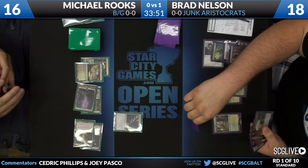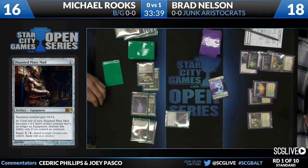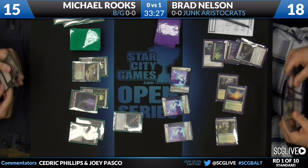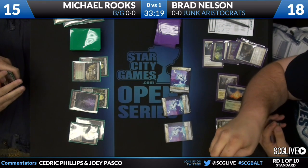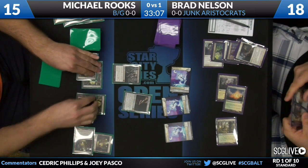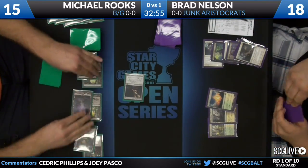Rooks is happy trading his Taskmaster for a Tragic Slip because he has multiple plays now — a Haunted Plate Mail, another Taskmaster in hand, and he can activate the Plate Mail to trade with the Smiter if he wants. There's Haunted Plate Mail, 4 mana, essentially a 4/4 with other opportunities. An Abrupt Decay deals with the Smiter from Rooks. Brad plays the front half of Lingering Souls. Rooks drew or had another Mutilate, and has a Sever the Bloodline and another Taskmaster in hand. Spirit Tokens are no threat to him right now. Nelson looks at the Haunted Plate Mail — it can become a 4/4 creature at any time, kind of like a Chimeric Idol.